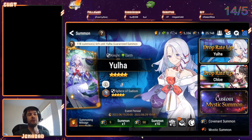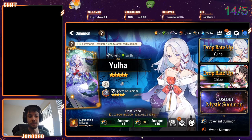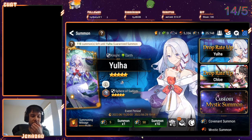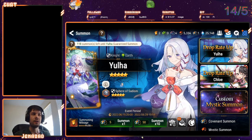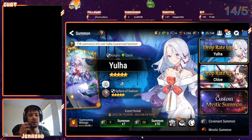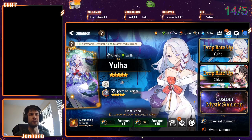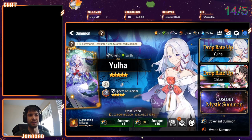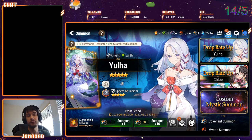Hey guys, how's it going? So Yolha just came out — a character that didn't really have much announcement but had a couple of leaks before she came out in a datamine. So we had already kind of seen what her skill set was, her multipliers, and taking a look at it, it didn't really seem all that impressive. I like her design a lot. I think her skill set is kind of a weird mishmash between Krau and Sage Bale, which is kind of weird. It's honestly really insane that she's a knight that's also Earth, because looking at her she looks like either an ML or a water unit, water mage maybe, but I definitely wanted to try her out.